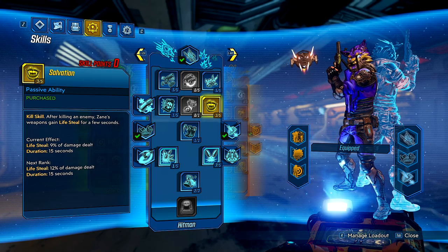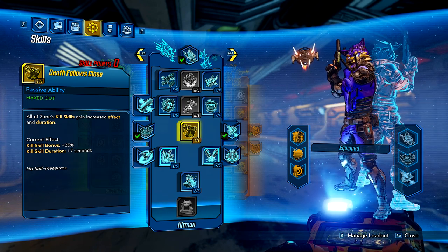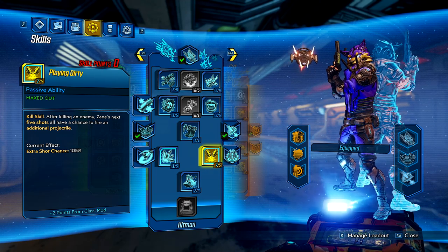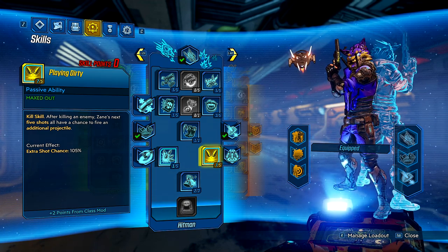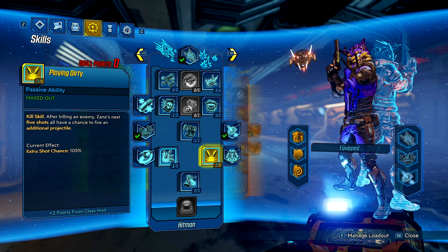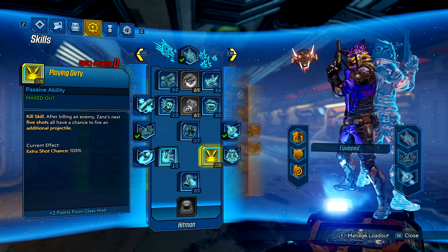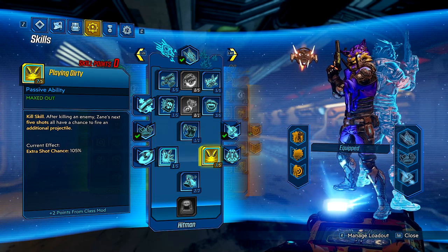Salvation at three points is a life steal kill skill that will be up all the time — nine percent at three points. You could probably do less because of how much damage you do off a single shot. Death Follows Close gives kill skill bonus plus 25 percent and kill skill duration plus seven seconds, helping make sure everything stays up. Playing Dirty — five points — gives your next five projectiles a chance to shoot an additional one; at five points it's a guaranteed 100 percent extra shot, which is a massive damage increase with the weapon we're using.